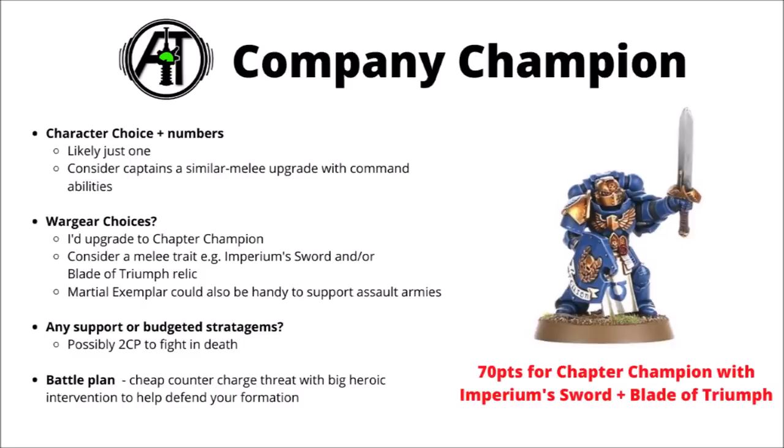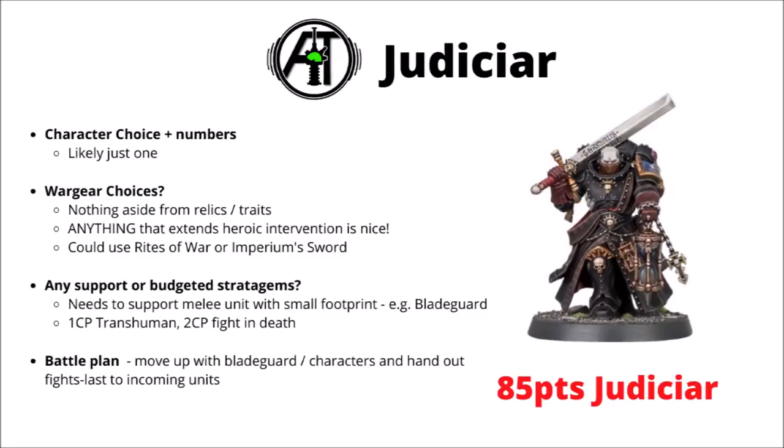Next we have the Company Champion. I'd probably take no more than one — as is usually the case with Space Marine characters, they all have diminishing returns. Company Champions are a cheap and fighty character, though I'd consider them against Captains who have fairly similar melee but also provide buffs. I'd definitely upgrade to the Chapter Champion for just fifteen points — that's a very good return — and you can make them very destructive with the Imperium Sword and maybe the Blade of Triumph relic, getting some pretty vicious attacks at Strength 8 and Damage 3. If you didn't go for the Imperium Sword, you could use Martial Exemplar to help support assault armies — there aren't many options that allow you to re-roll charges in Space Marines. Generally, they'd want to lurk within your battle lines, then step up as soon as the opponent gets near. Their bigger Heroic Intervention rule makes them quite hard to approach.